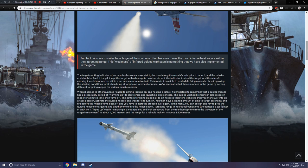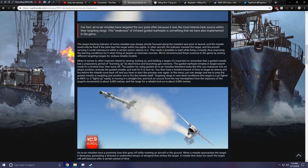These nuances have been reconstructed in the game by setting different targeting ranges for various missile models. When it comes to other nuances related to aiming, locking on, and holding a target, it's important to remember that a guided missile has a preparatory period of warming up its electronics and launching gyrosensors. The guided warhead remains in target search mode for a limited time, then turns off.